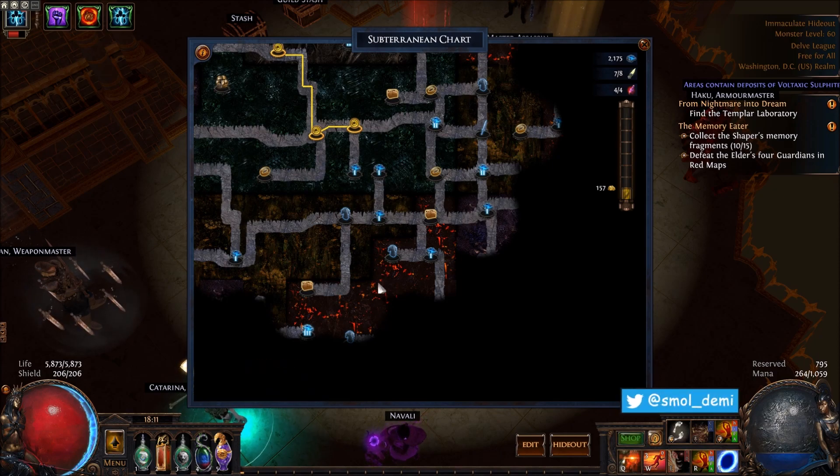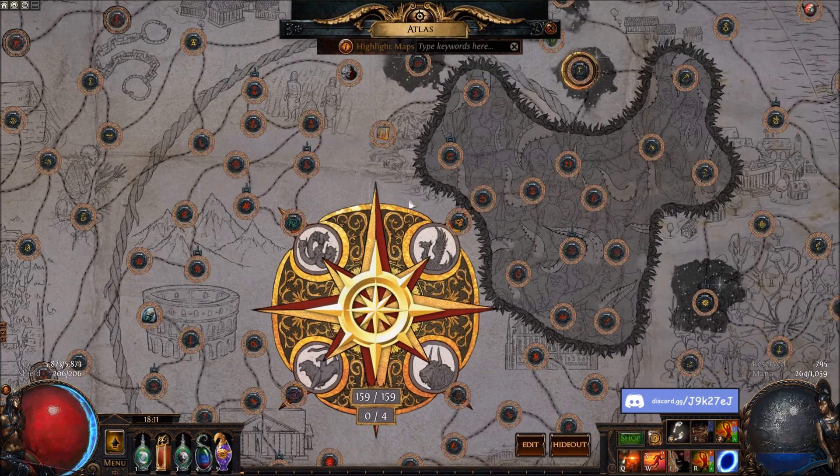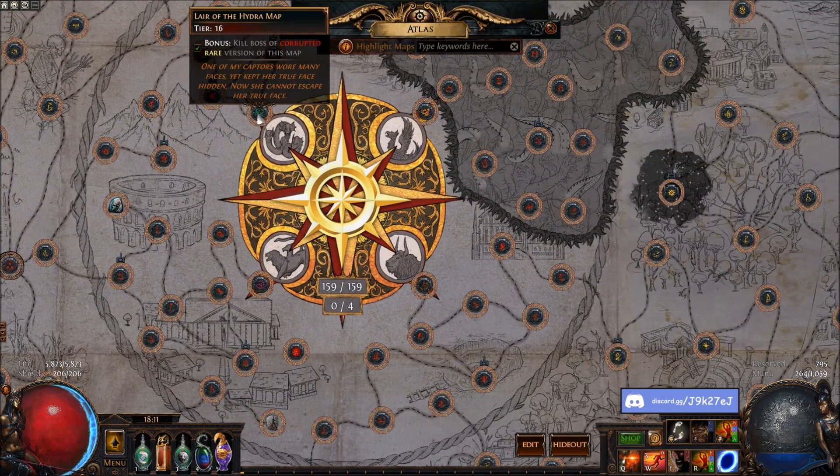Once you get maps down in around 270 depth, you'll get tier 16 guardian maps without having any completion on your atlas. And these are worth about, I don't know, I think 25c per right now. It's like 100c to 1 exalt right now. Get down that far.